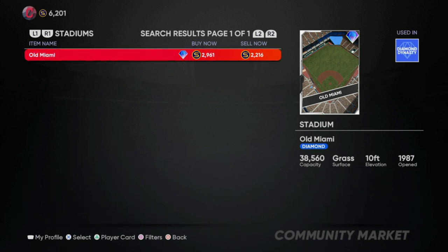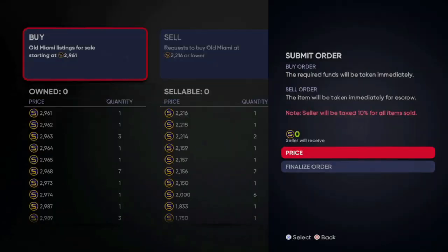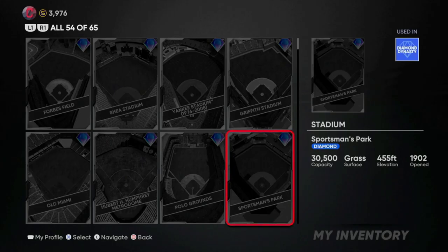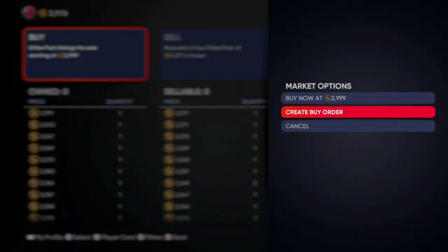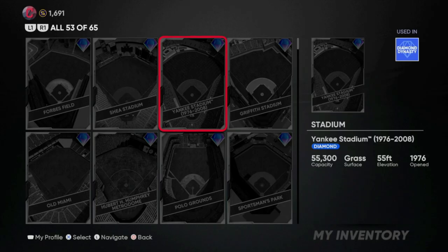I'm going to show you an example of me doing this. I'm going to buy Old Miami for around 2.2k — I'll put in a buy order for 2,225. Once you put in the buy order you just have to wait until it completes, then you resell the card. I'm also going to try to buy Shy Park, so I'm going to put in a buy order for around 2.3k — I'll go 2,285.